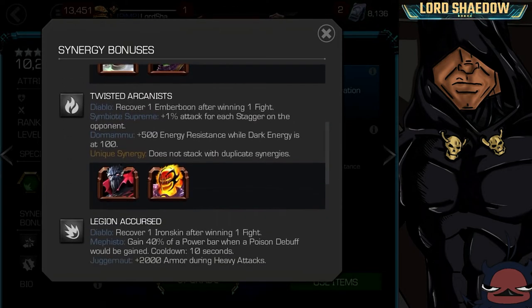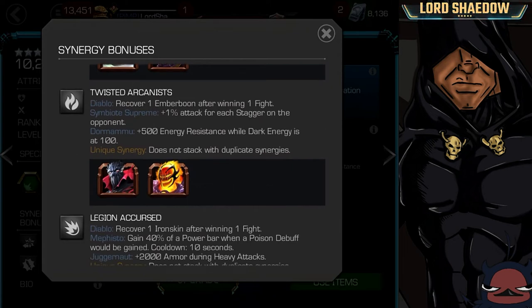Next up, he'll recover one Ember Boon — these are his concoctions, we'll talk about it when we look at his abilities — after winning one fight. That's with Dormammu and Symbiote Supreme. Symbiote Supreme is very good, I have mine at rank five, but does it make Diablo that much better?